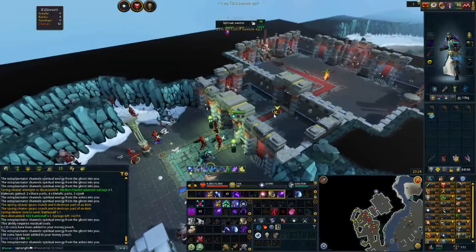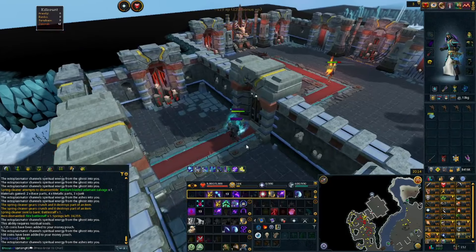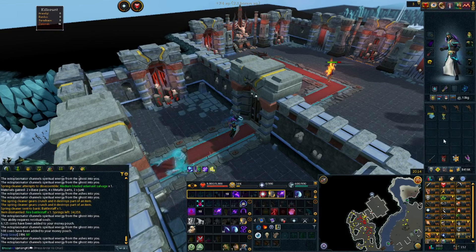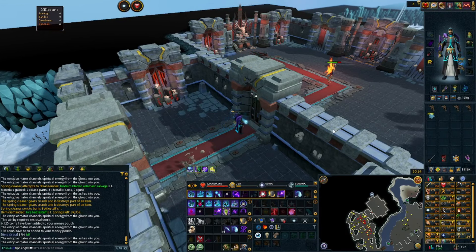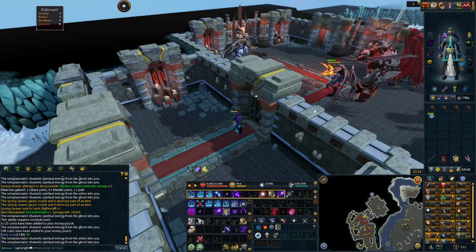As for the gear that I am using, I am using the tier 90 death dealer set. You can get away with using tier 80 and 80 combat stats, but of course, better the gear, better the stats, better results. As for the aura, I'm not using one. You don't need to use one for this method whatsoever.